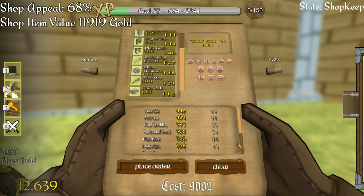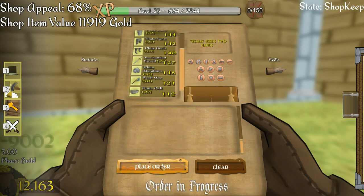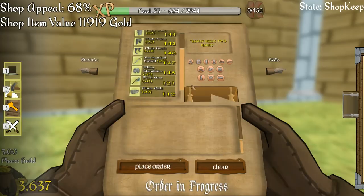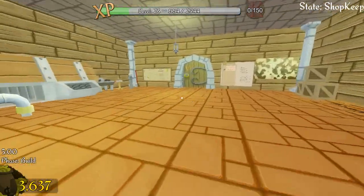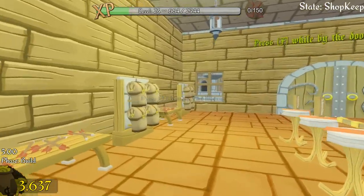I've changed it around a bit — now I've got four of each of most of them, the recall stones, plate chests and a few others I've got about 10 of each, then 30 and 50 of health potions and mana potions. I'll place that order — that is 9,000 gold — and that will allow us to put a few items out here.